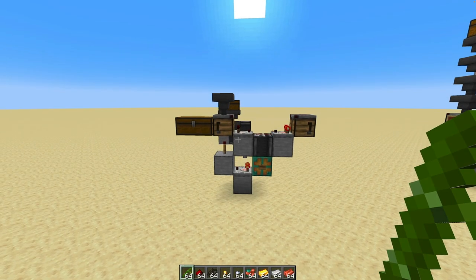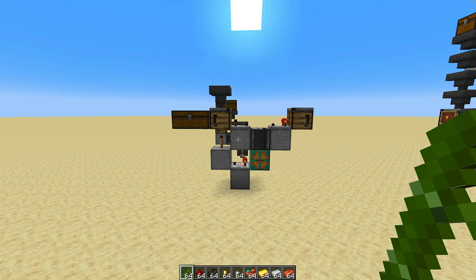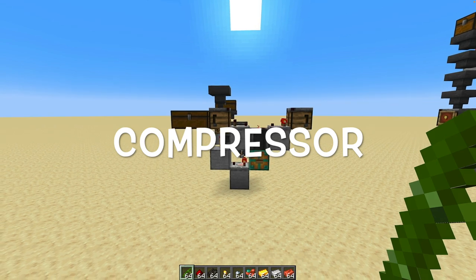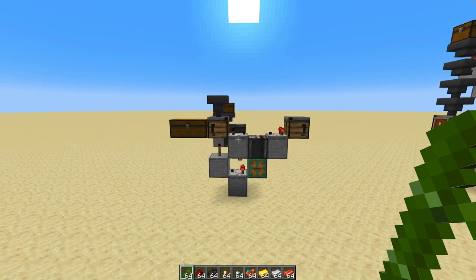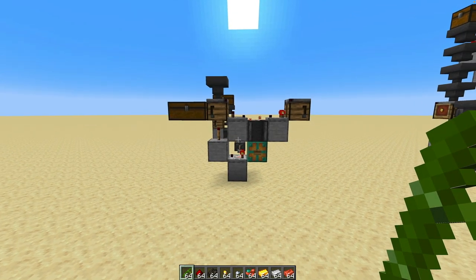Hello! Today I'm going to show you this small circuit here that I believe will be one of the most common and used circuits in the game after the crafter arrives. I call it a compressor. I don't know if that's the official name yet, but what it does is it compresses items into blocks. Basically everything that needs nine items to be a block can be compressed in this circuit.